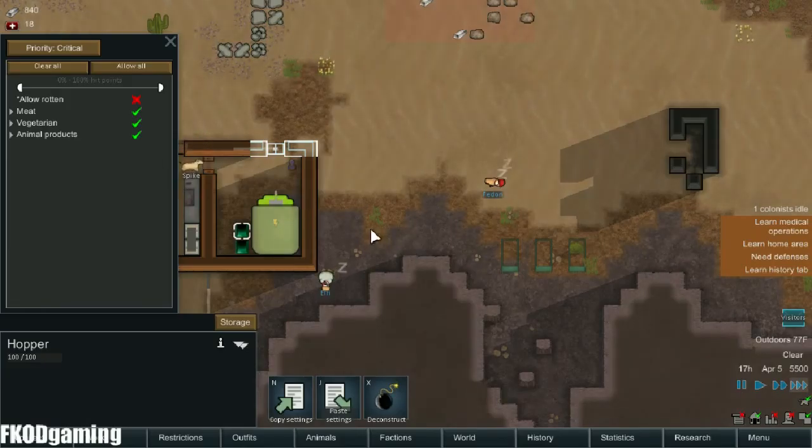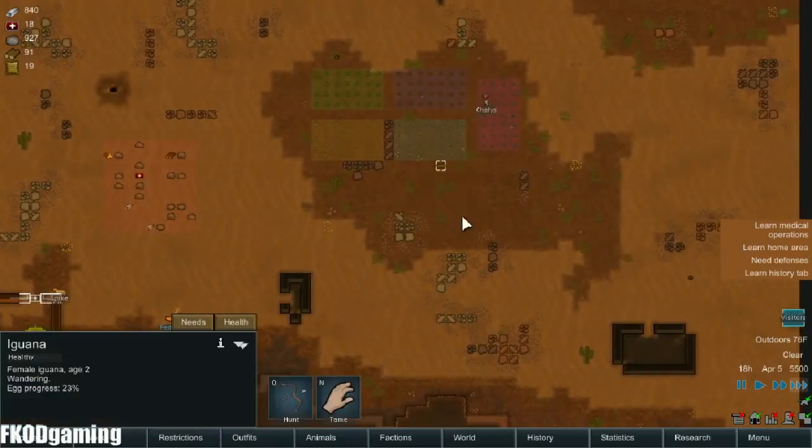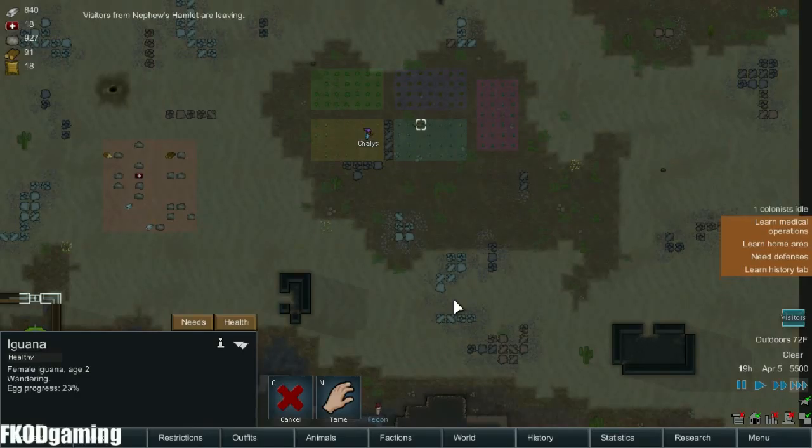Yeah, it's going to be pre-configured for everything, which is great. Let's go ahead and pump this guano just so that we have something in the hopper.